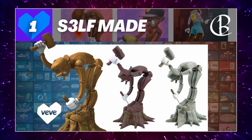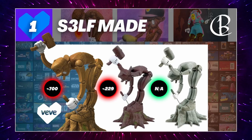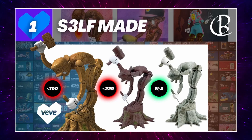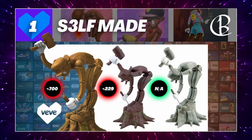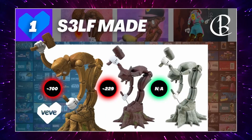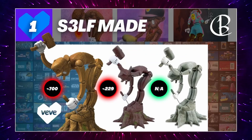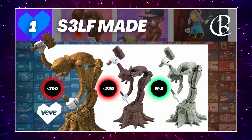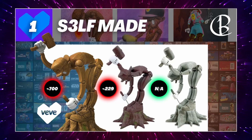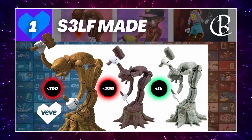The digital version on VV is sitting around 700 gems in the market. The brown physical version — the cheapest I could find online — is around 229 USD. Keep in mind physical prices vary due to variables like discoloration, whether they've been opened, or scratches. As for the ash version, I could not find one for sale — every listing said not available or sold out. One listing in the description showed around 1,400 but was sold out. I believe the ash version is over a thousand dollars.